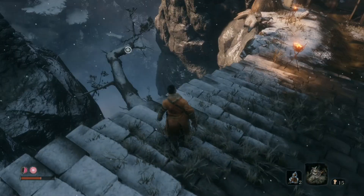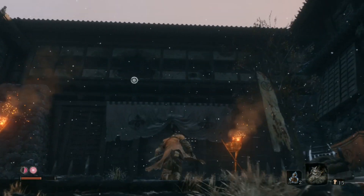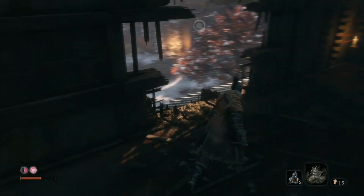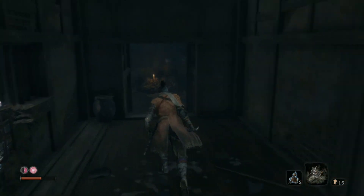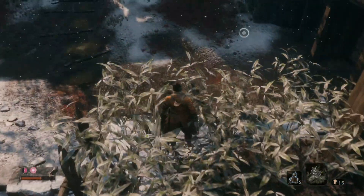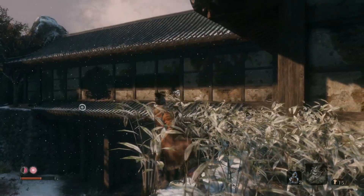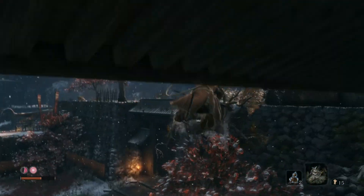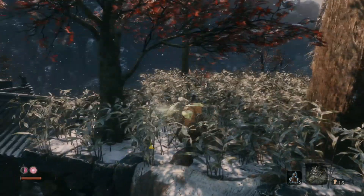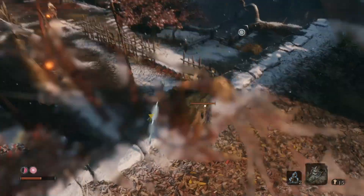It looks like there's cool stuff over there - I definitely want to get over there, but how? I've been up here before. If I recall there's an enemy up here. Let's just try to scope the place out, see what we can see. Uh oh, who saw me? Oh god, gun guy. Is that a little goblin thing? Alright, get out of here.